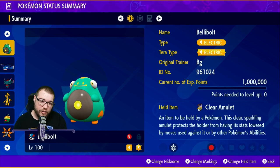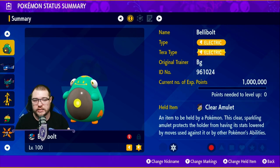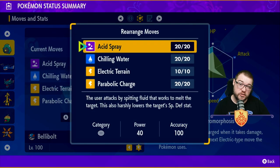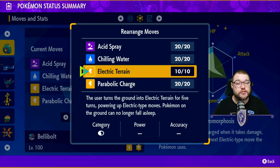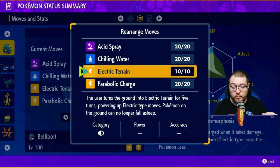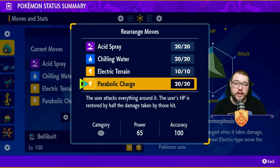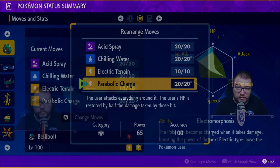Coming in at number one is Bellibolt — pretty much a Tera Raid king and my new favorite frog. He's an Electric type with an Electric Tera type and we run a Clear Amulet so no stats get lowered. You can also run a Magnet or Big Root to heal more on moves. The moves are Acid Spray to harshly lower the Special Defense stat, Chilling Water to lower the target's Physical Attack stat, Electric Terrain for more damage as an Electric type, and Parabolic Charge — where Big Root lets you heal even more since you hit everybody and heal up.